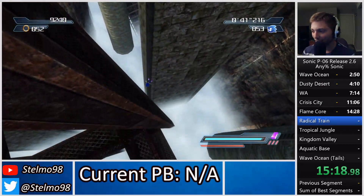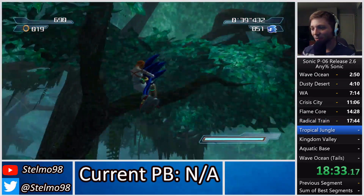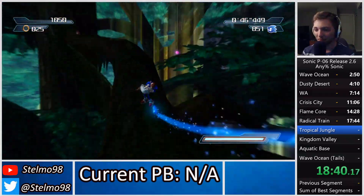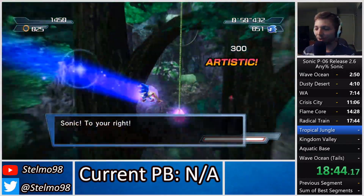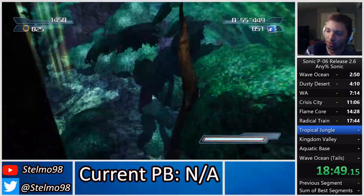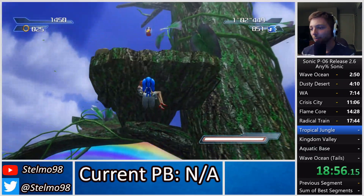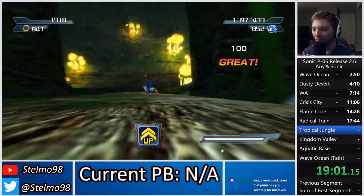That was a very dumb death. While I enjoy 06's level design, it relies pretty heavily on bottomless pits — obviously Wave Ocean, the quicksand in Dusty Desert, the lava in Crisis City and Flame Core, Radical Train over a pit, Tropical Jungle over water and bottomless pits. Aquatic Base is probably the best — it doesn't have too many bottomless pits.